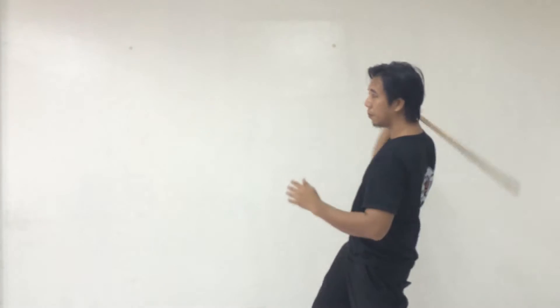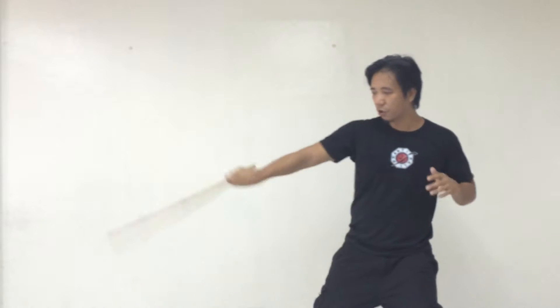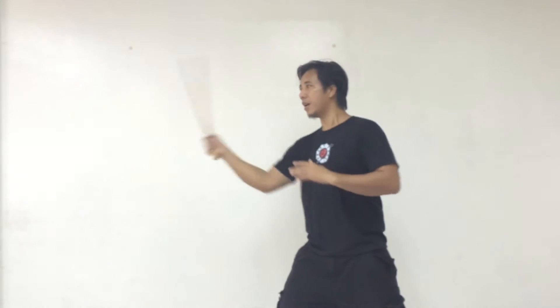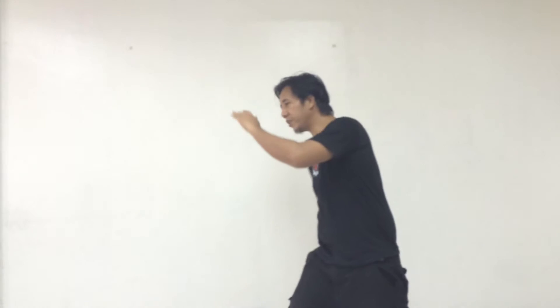So when we're doing number one, it should be going up. In the case of a lampasta strike, it should be going up. For a pitik, the strike should be going up. For number two, it should be going down. Number three is going down. Number four is going up.